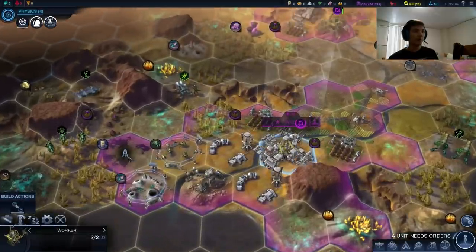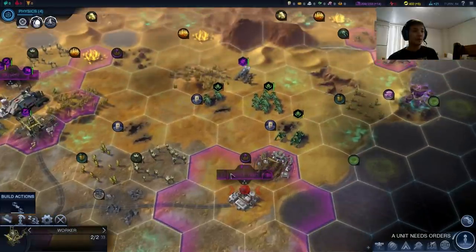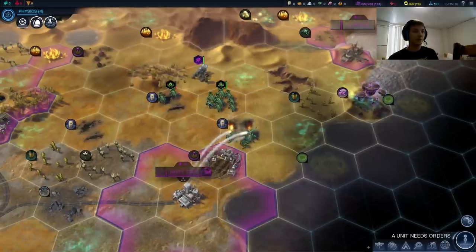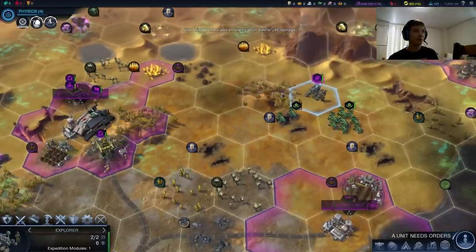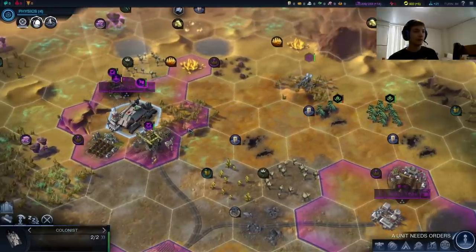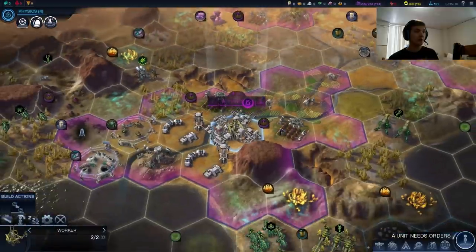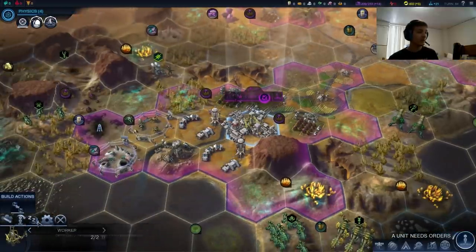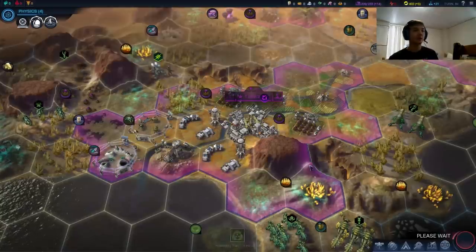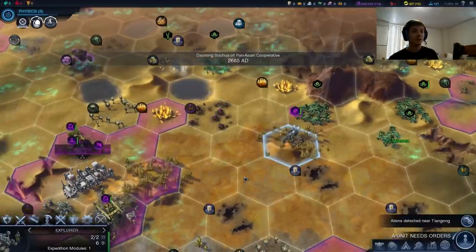We have a worker that we want to get over this petroleum. As soon as we have our soldier done in two turns, we'll do just that. We want to be improving this fruit to get Ninet Tin growing again. We've got a little bit of an alien problem here — I don't think it's going to last too long. We also wanted to get our explorer back so we can improve that fruit by having our explorer sit on the tile.